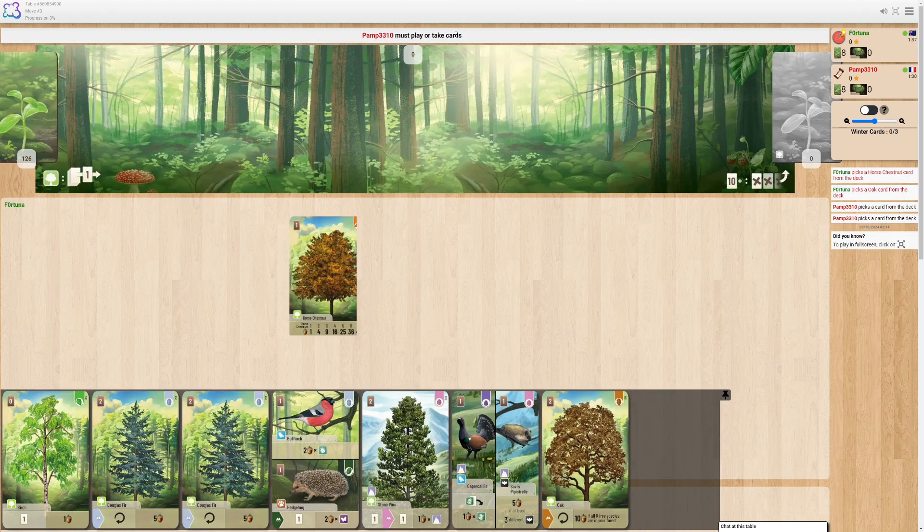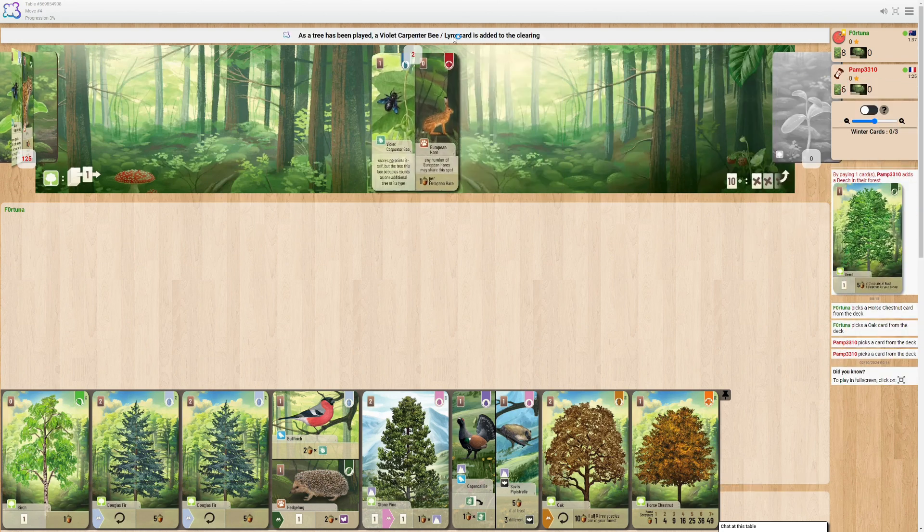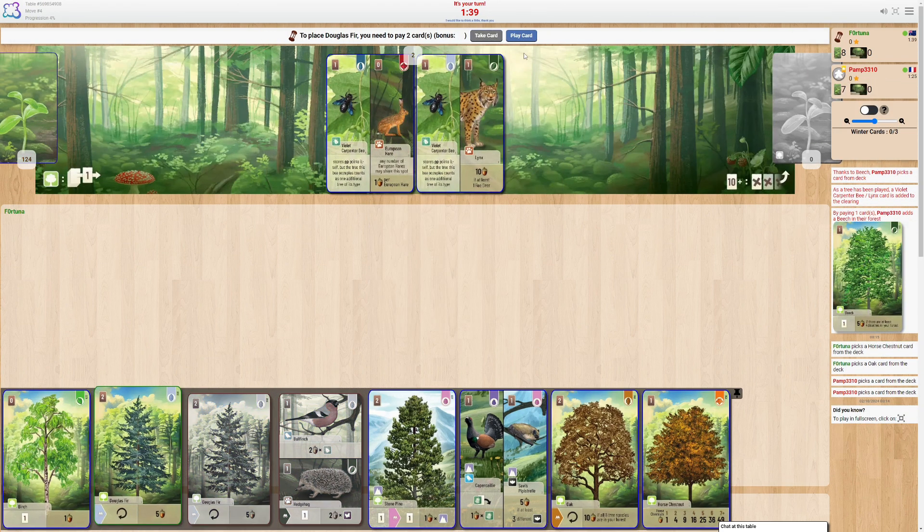A little cheeky draw. Not really seen too much of the goods in this opening hand, but I definitely see a Douglas Fir play next turn to take an extra turn. Probably going to pick up the Hedgehog. Oh, and they just straight off — I'm going second, that's why.